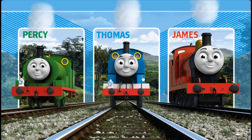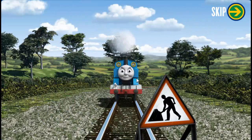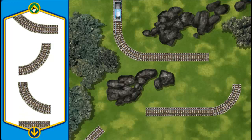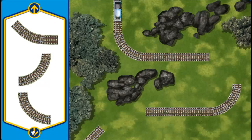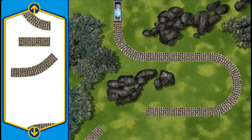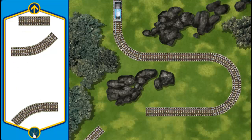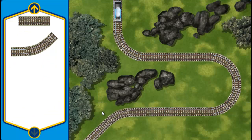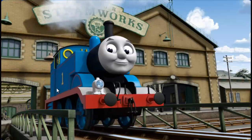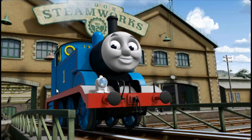Thomas and his friends are very busy making deliveries. Thomas puffs and chuffs down the track toward Sodor Steamworks. Suddenly, his way is blocked by track repairs. Can you help fix the track so Thomas will be on time? Make the repair using sections of track. That's one! Almost done! You repaired the track! Thomas can now complete his delivery. Full steam ahead! Thomas is arriving at Sodor Steamworks right on time thanks to your help.